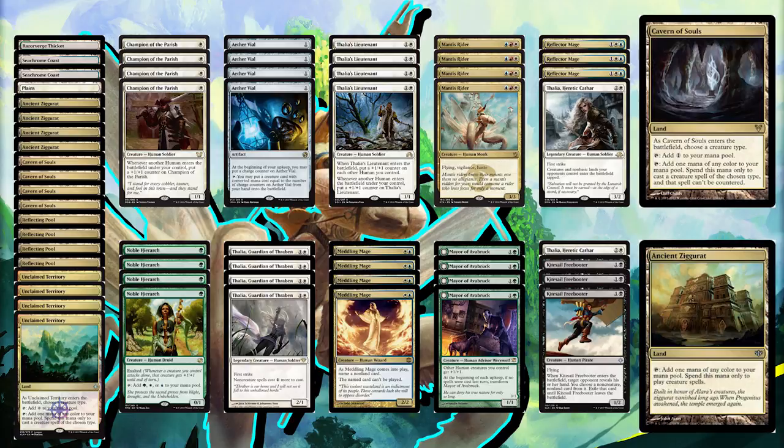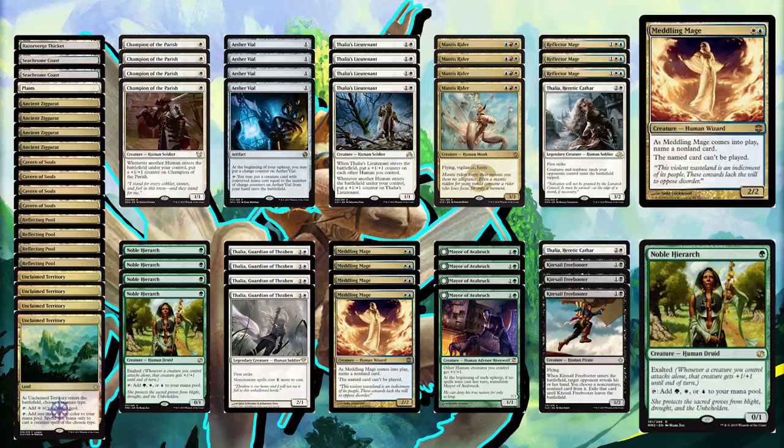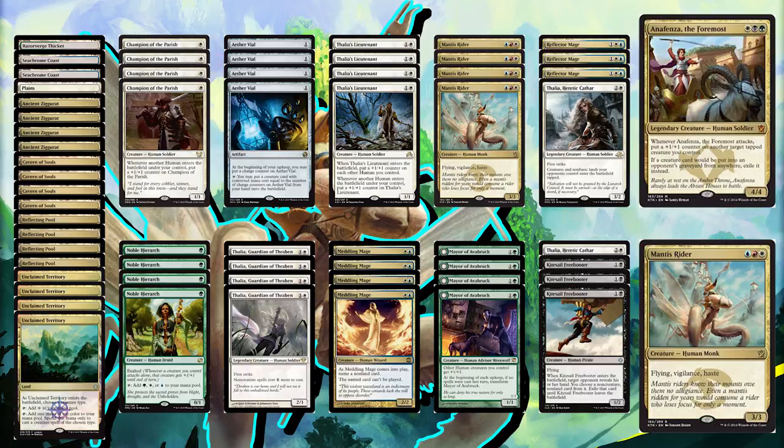We also have Ancient Ziggurat along with Cavern of Souls, and all in all, 16 of the 20 lands in the deck can produce any colored mana, which is very convenient for a 5-color deck. It's pretty cool to have a deck where you can turn 1 Noble Hierarch, turn 2 Meddling Mage, and turn 3 drop something like Mantis Rider or Anafenza, which is nearly impossible in any other deck.